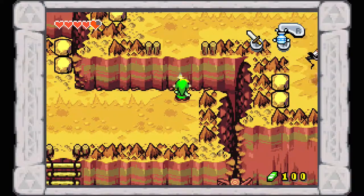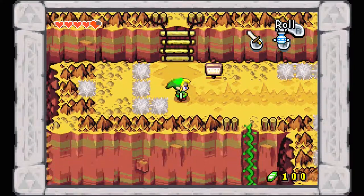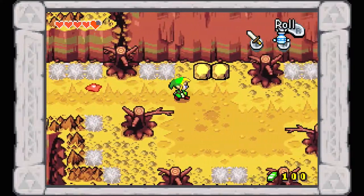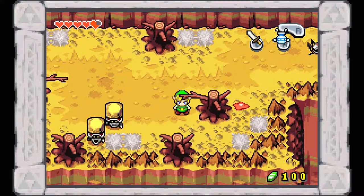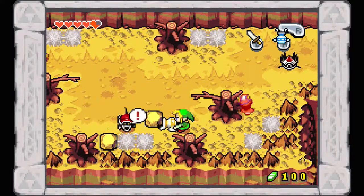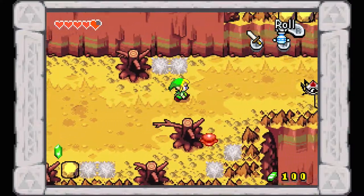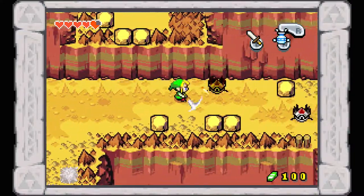Is there anything else important over here? I think we actually have to come down here — glad I checked. Right here we've got some of those beetle things. Luckily, once they set themselves down you can pull off the rock and shoot it back at them with the Gust Jar, which brings them down no trouble.